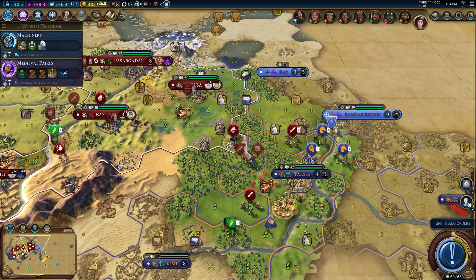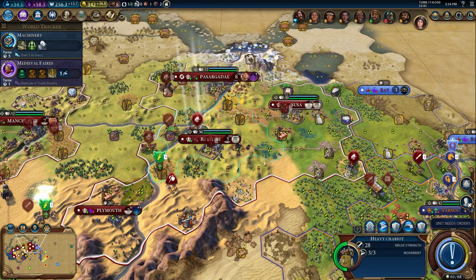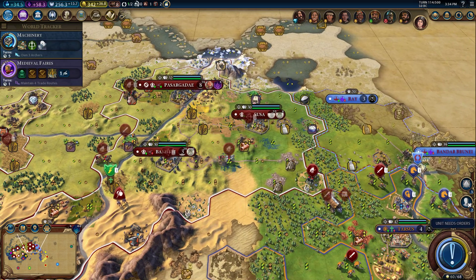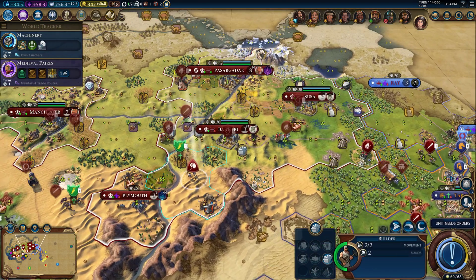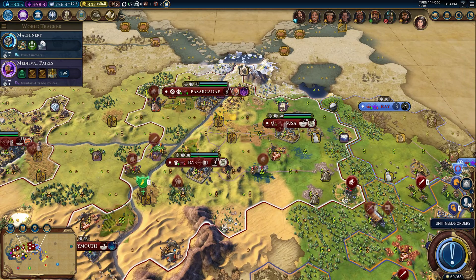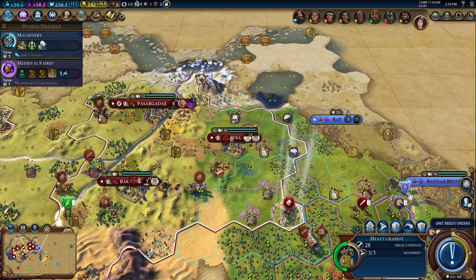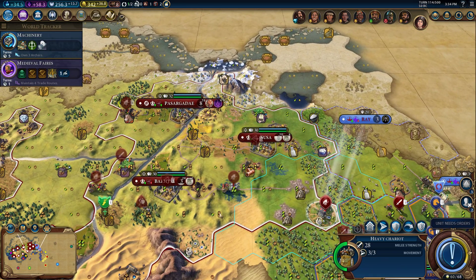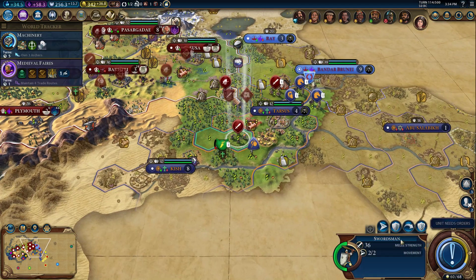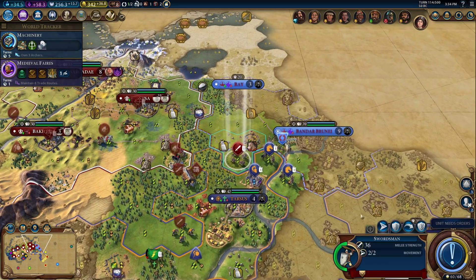That's not a good thing for us. What's our city going to be strength-wise once we get our knight out here — hopefully 40-ish? I think I'm going to upgrade this one, walk over, fix this one, and go from there. Buddy, you just chill here for now.